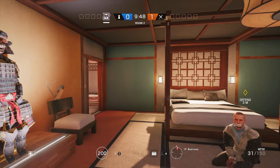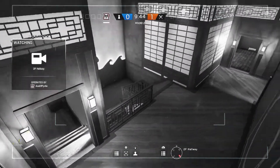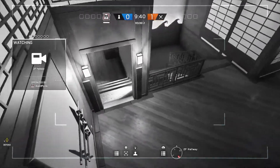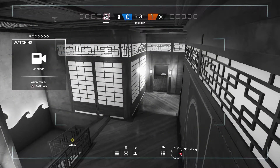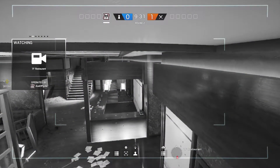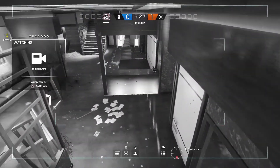Now we'll flip to defense and look at the range of views. The first camera on the list is the second floor hallway - what you're looking at there is main stairs, on the right hand side is the door to geisha, and on the left hand side is the door to drum. Personally I'd say this is probably the most useful camera on this map - it's a heavy footfall area and if you defend in tea room it's going to be really helpful.